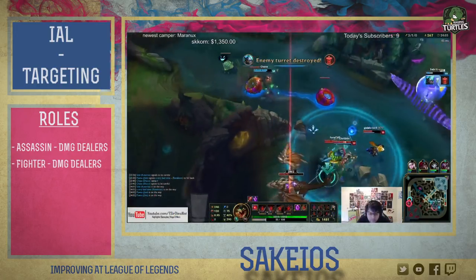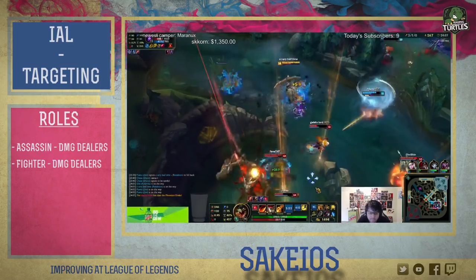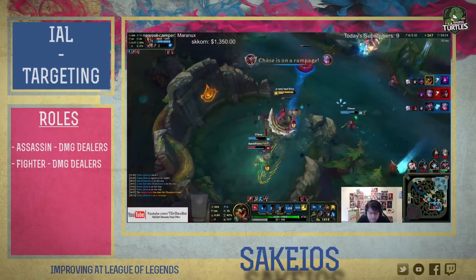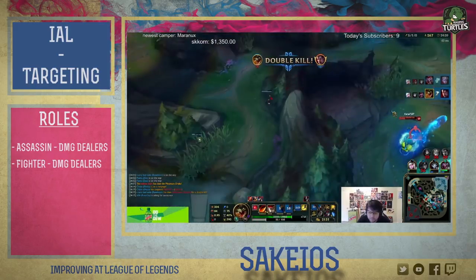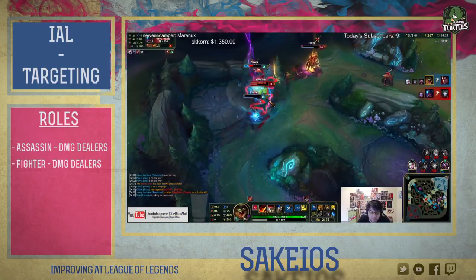Up next we have the fighters or bruisers — champions like Darius, Wukong or Garen. Their goal in the top lane is to gain enough experience to allow them to out-level anyone in the mid game. That being said, they'll be able to go for the damage dealers whilst taking some damage and hopefully not caring about it. Their goal is to be the center of a team fight along with the tanks. They'll target the damage dealers and anyone that poses a threat and tries to go past them.